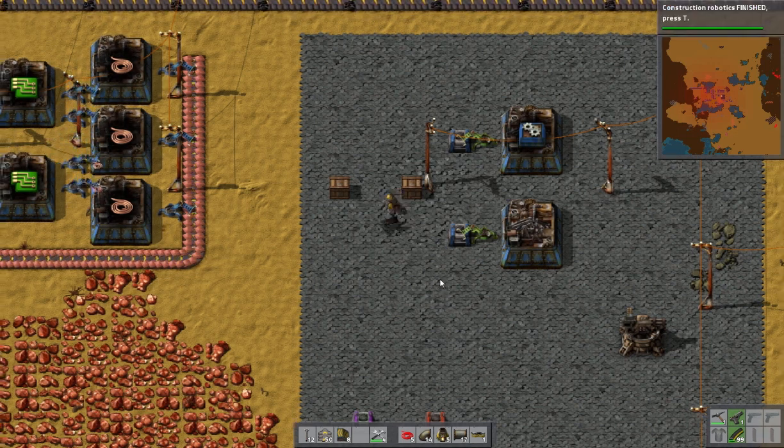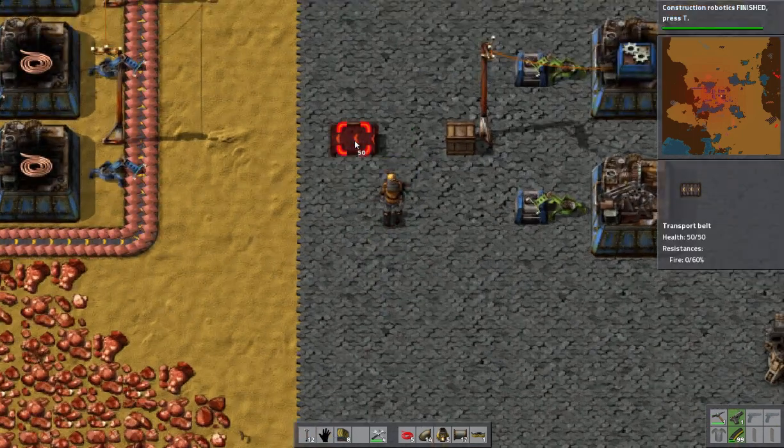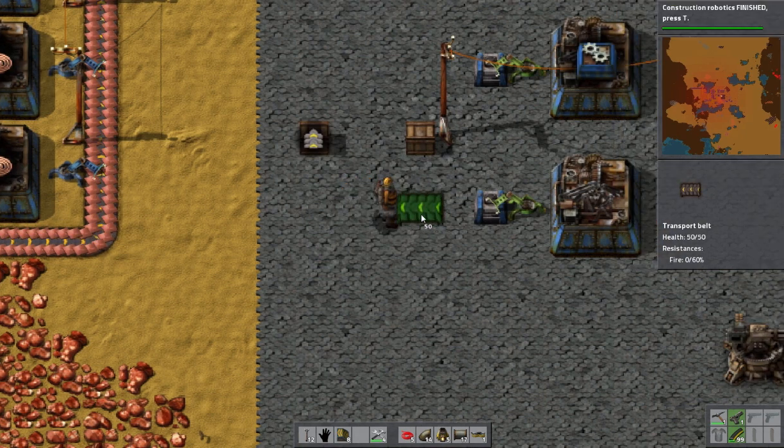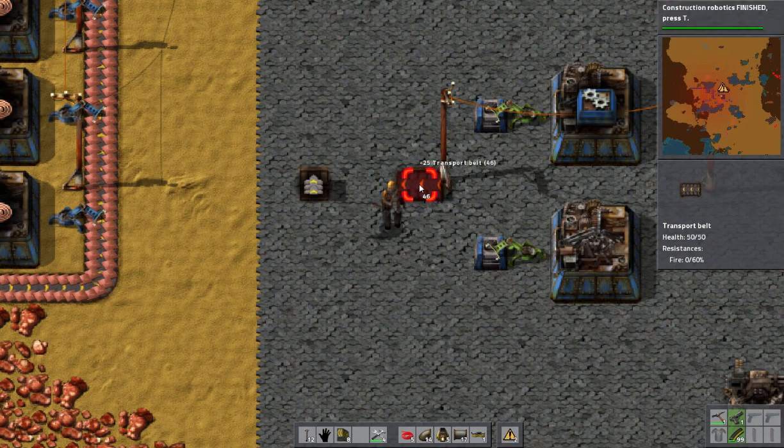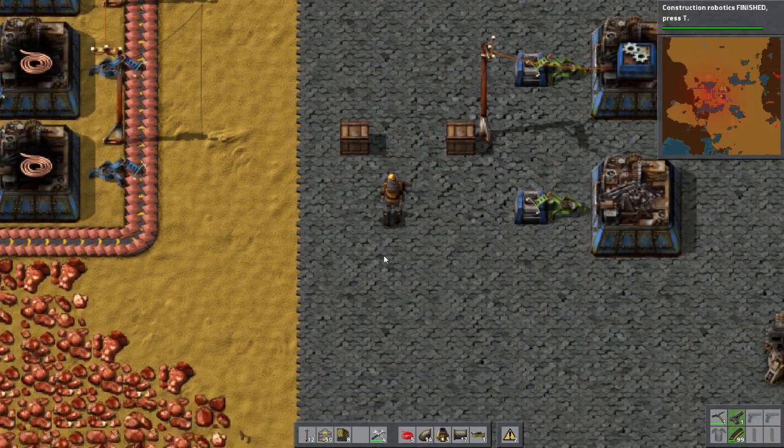The next is dropping half stacks — you do the same thing, only control-left-click and it will drop half of the stack, and it will automatically refill your cursor for the next drop. So control-right-click and control-left-click are for dropping full stacks or half stacks.